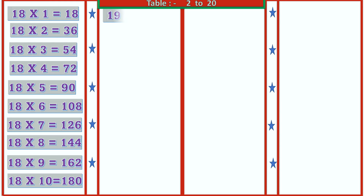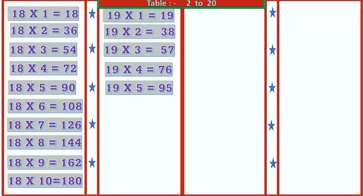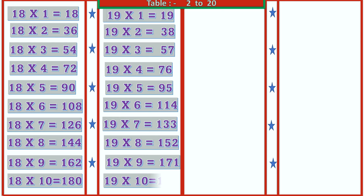19 1's are 19, 19 2's are 38, 19 3's are 57, 19 4's are 76, 19 5's are 95, 19 6's are 114, 19 7's are 133, 19 8's are 152, 19 9's are 171, 19 10's are 190.